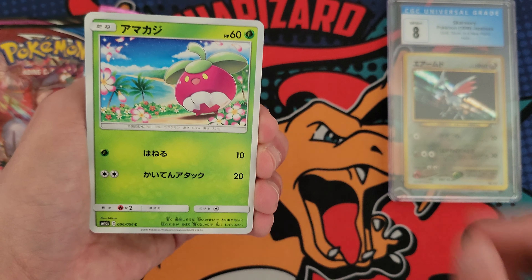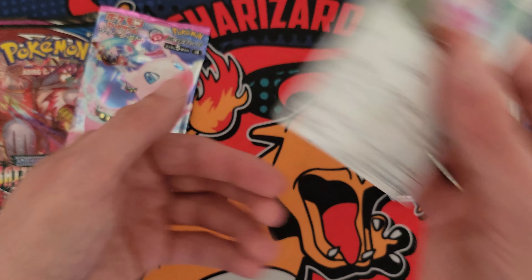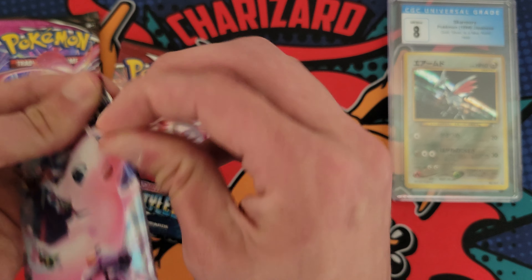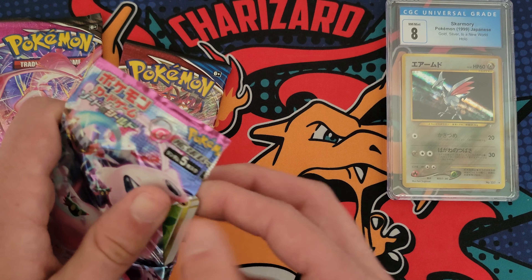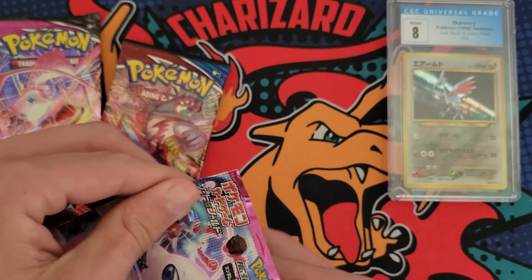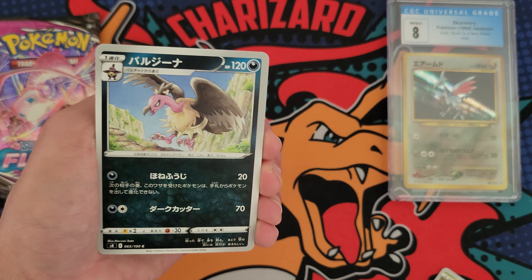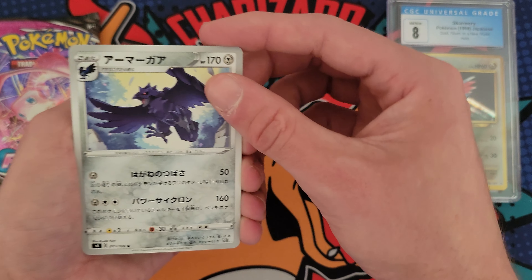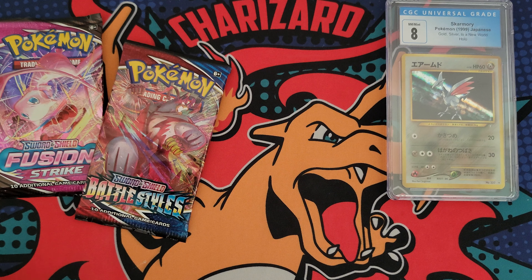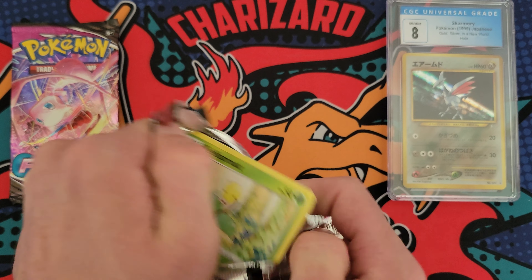Here we go. We got a Bounsweet and Recycle Energy, I think, with a Licky Licky. It is rare. This looks like a Japanese Fusion Strike, but I'm probably wrong about that. Here we go — Goomy, I think. The Mandibuzz. Corgonite. And Golem as our rare. So no hits out of the Japanese packs, unfortunately. But let's see if we can get a hit out of one of the English ones.